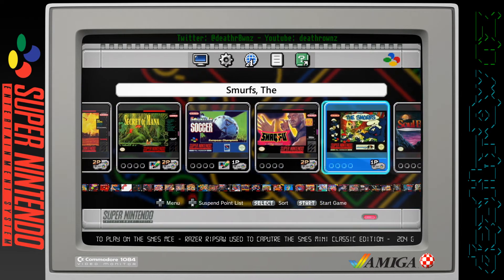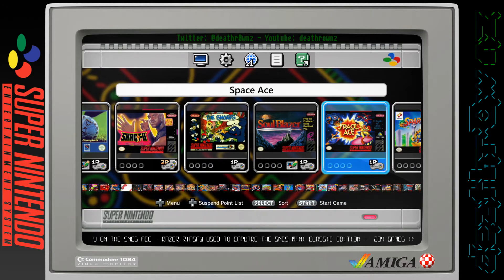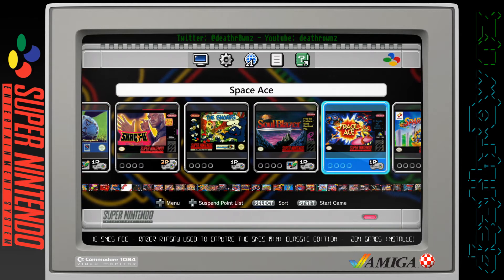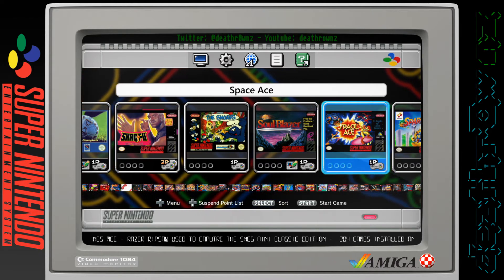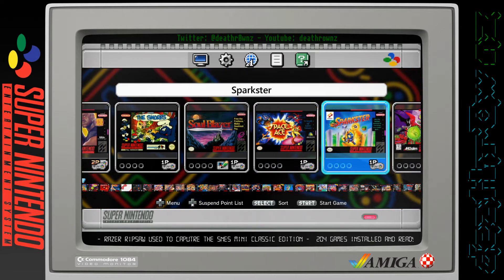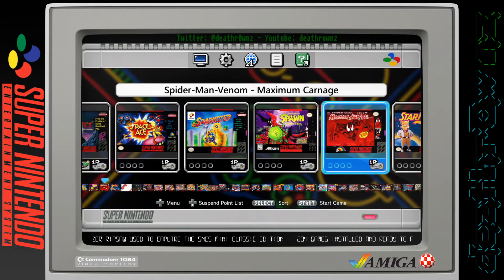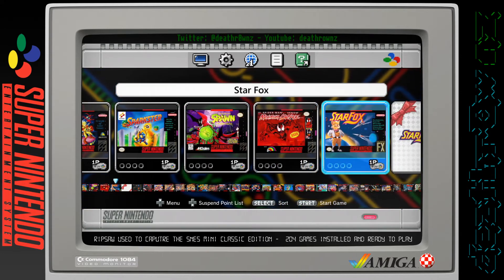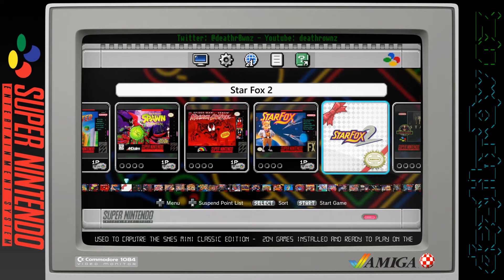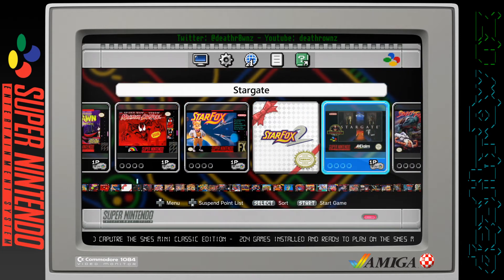Shaq Fu - oh god, one of the worst games ever but still it's a laugh. Smurfs, Soul Blazer, Space Ace - now this is the second game as I mentioned earlier about Dragon's Lair, same thing with this. It's fun on the Super Nintendo but it's nothing like the arcades, you just can't get that on this type of system but it's still worth a laugh. Sparkster, Spawn, Spider-Man and Venom: Maximum Carnage.